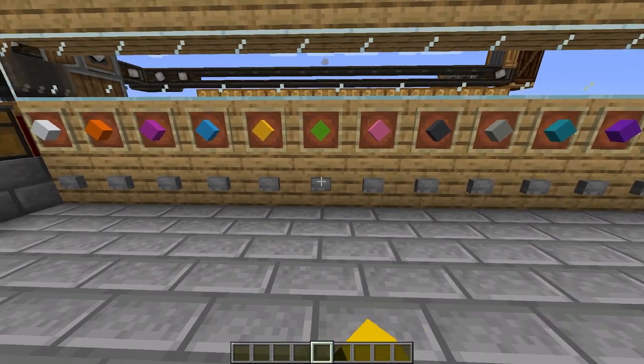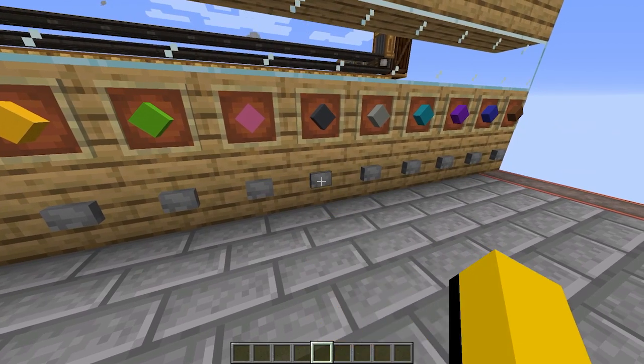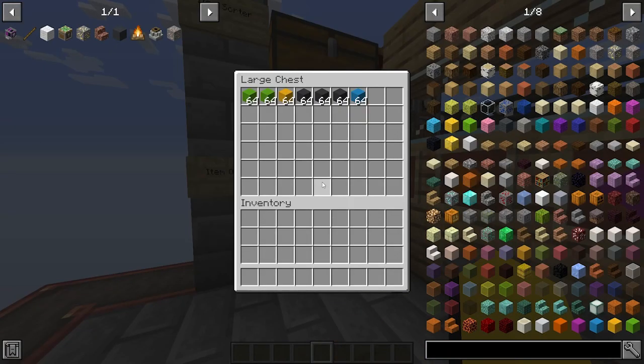But if I go back here and keep clicking, maybe even request a few stacks of each item, it doesn't matter how fast I click — all of these items are getting delivered right away. So then I can go back to my chest and pick up everything that I requested.